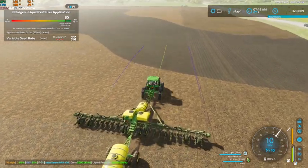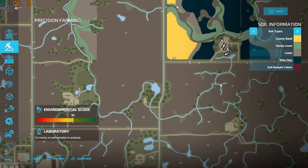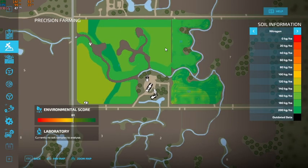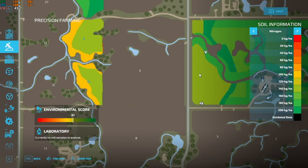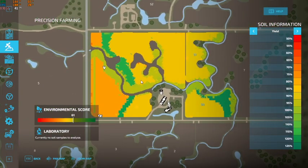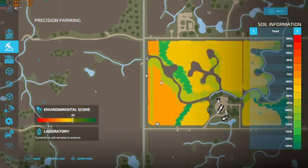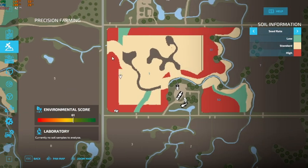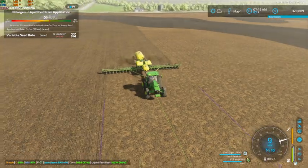We can definitely cover the cost of the seed so I'm not gonna worry too much about it. If we pop over to our precision farming, our pH is all good and our nitrogen for the most part is good as well. I see over here we do have some lower spots but still fairly decent. I did not remember to reset our field data from last season, but as you can see a good portion of this area is a high seed rate, so the majority of this field will be that way.